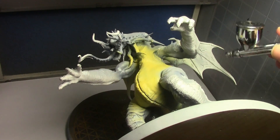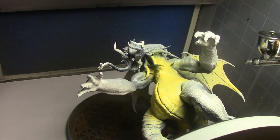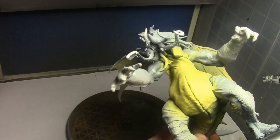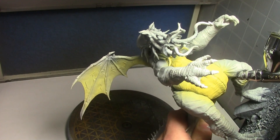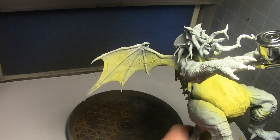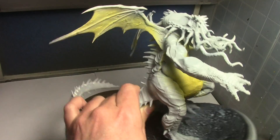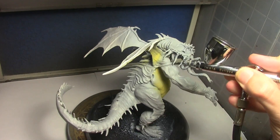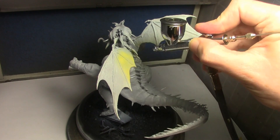I didn't have a real good idea of what I wanted when I started. Obviously green was going to be a main color, but I would have to work other colors into that. We are starting off with Vallejo Game Color Pale Yellow. This is going to be sort of an underbelly color, but I decided to just paint it over everything because I really didn't know where I wanted the green to start and stop at this point, so we'll just coat everything right now.